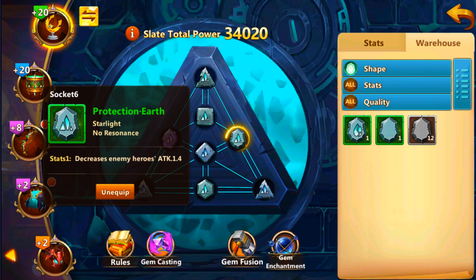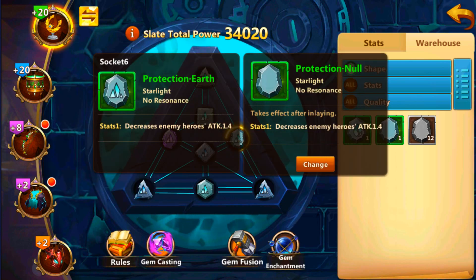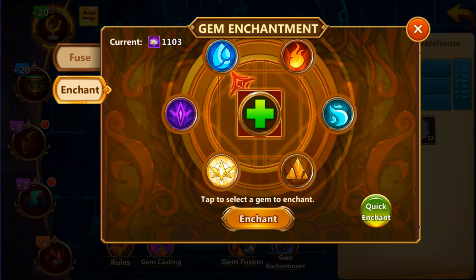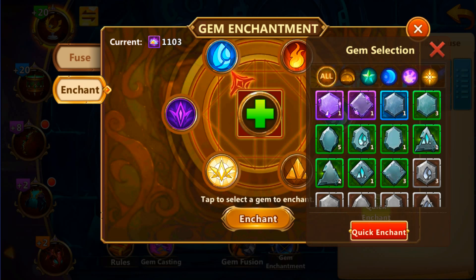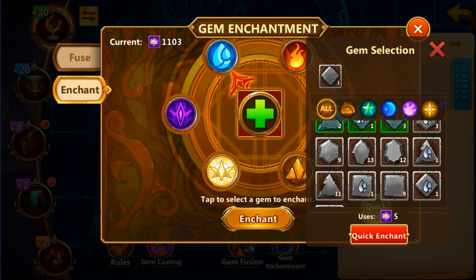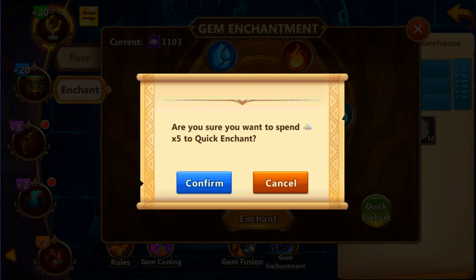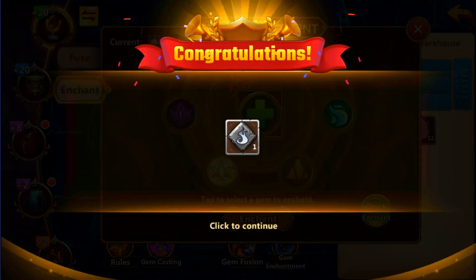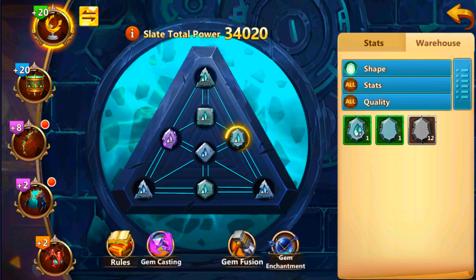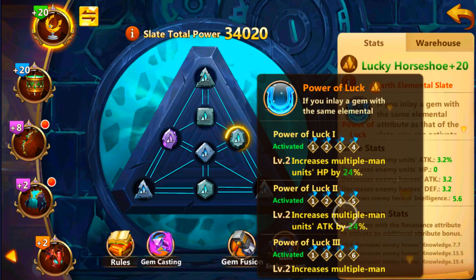I know this one is earth, so I need to get only earth stones here. You will always get the stones as neutral, so what you need to do is enhance them. Just quickly click on a gem, then select quick enchant. You can see this one came out as fire — unfortunately not earth — so you have to keep casting until you get the earth element.